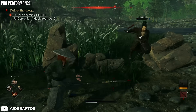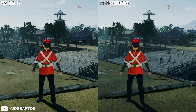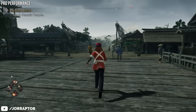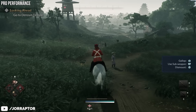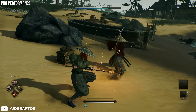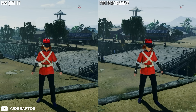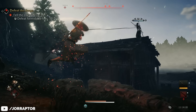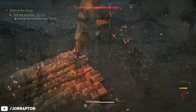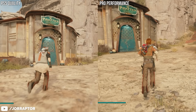Rise of the Ronin, an action-focused game you of course want to play in 60fps, had a totally better and more realistic looking quality mode. Even though overall the game is not a looker. But now you don't have to choose anymore — you can really get the quality mode graphics but with 60fps. I put the quality mode and the PS5 Pro performance mode next to each other, and you see that it's basically the same. That totally makes Rise of the Ronin more pleasant to look at, and sometimes the performance mode on PS5 Pro is actually better looking than the quality mode on the PS5.